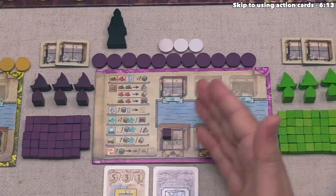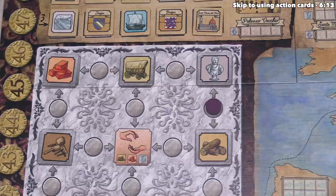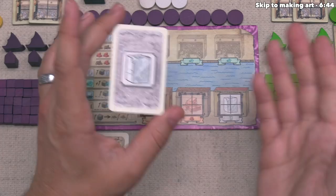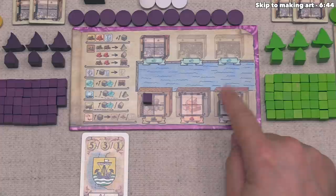We performed one of the two actions, and we now have to perform the other. This lets us spend the marble resource in order to place artwork into one of the four buildings in the game. We don't actually have any marble. However, we do have this action card in front of us. At the start of the game, each player got one of these action cards, and the one we got is associated with the marble action. As a free action, we can discard this card to a face-up discard pile in order to perform that action.